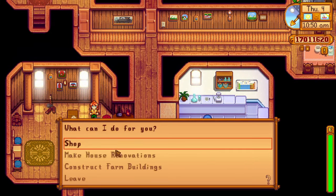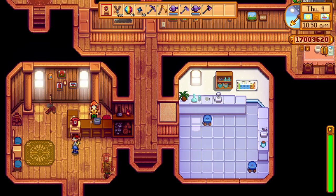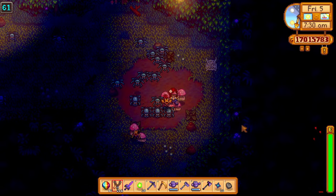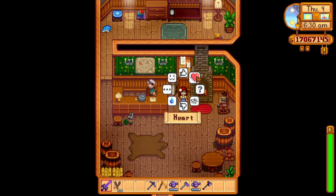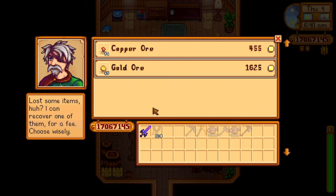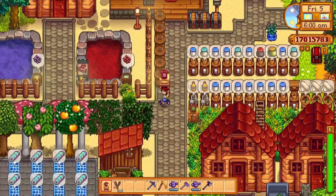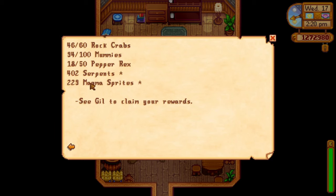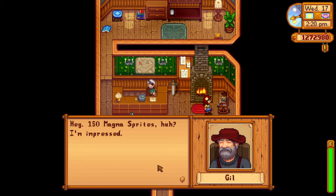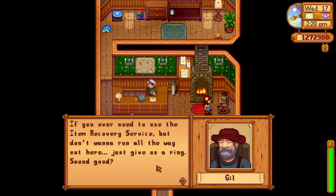The telephone has a very interesting use that makes it incredibly helpful. Have you ever died in the mines with very valuable items and then woken up in Harvey's hospital with all your valuables gone? This has happened to me with iridium ore, prismatic shards, and even my infinity blade. Usually you'd have to go to the adventurer's guild and wait until 2 pm to reclaim your hard-earned items. Well, with the telephone, you can actually phone Marlin and use the item recovery service without even having to go there. You will only be able to do this after completing the monster eradication goal for magma sprites and magma sparkers, which requires defeating 100 of them — not that difficult, especially if you're grinding in the volcano for cinder shards.